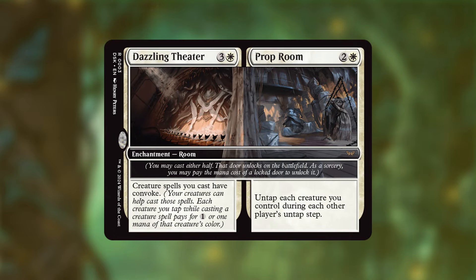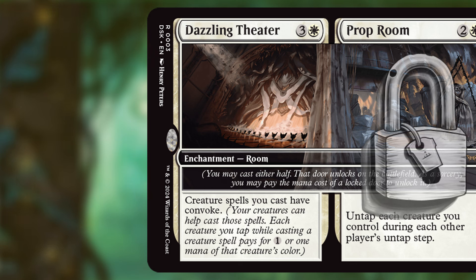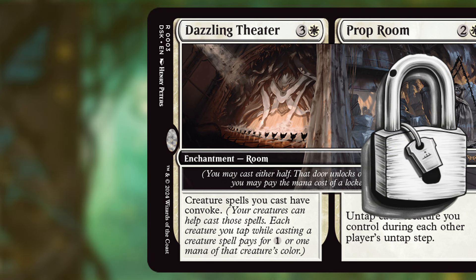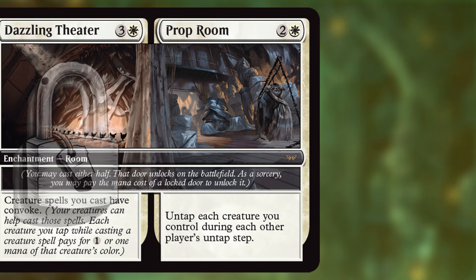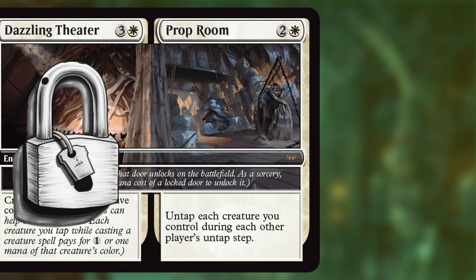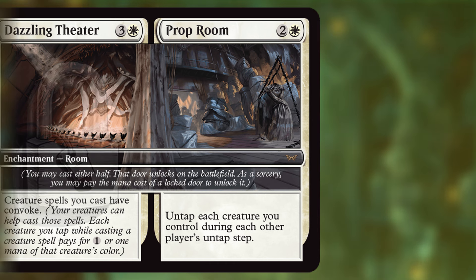Dazzling Theater and Prop Room: Dazzling Theater gives creature spells you cast convoke, which is okay. But I like Prop Room even better — for two and a white, untap each creature you control during each other player's untap step. Unfortunately our commander can only activate the room ability at sorcery speed, but this gives our creatures pseudo-vigilance which is a nice bonus.